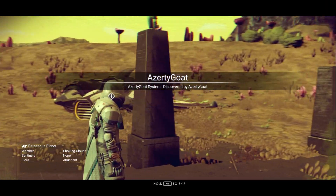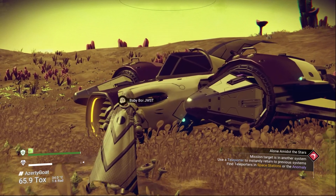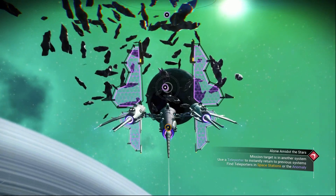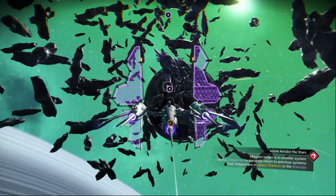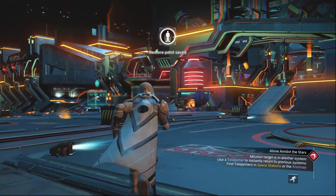I just landed on this planet. Now we need to go to our ship, go to space, and call the Anomaly. After you call the Anomaly, go to it, and after you land in the Anomaly, let's go to the research room.